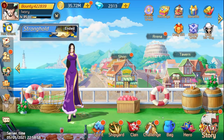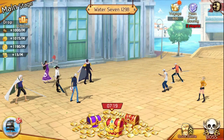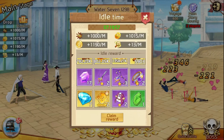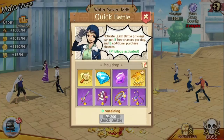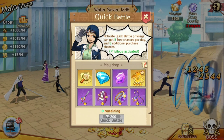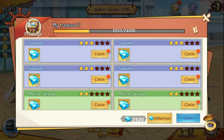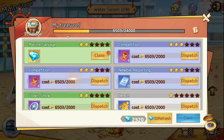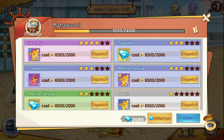The next easy way to get gems is by doing story mode. Idle time gives you gems but not too many. Quick battle does give you gems, but it spends more gems than it gives you, so that's not the best option for accumulating gems.